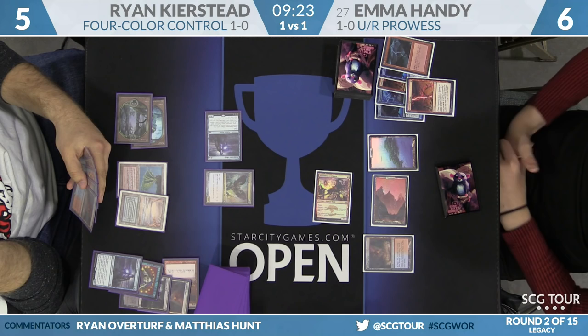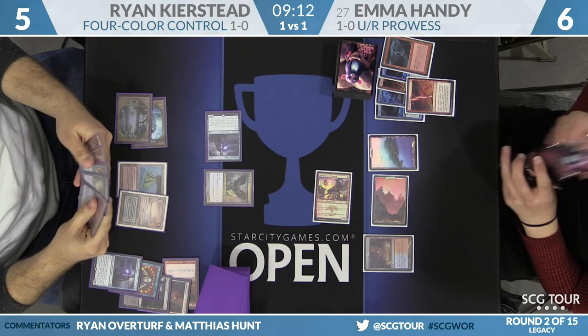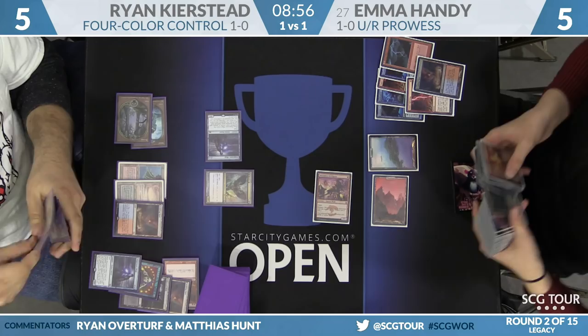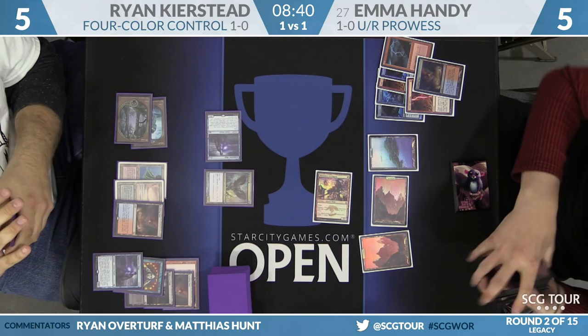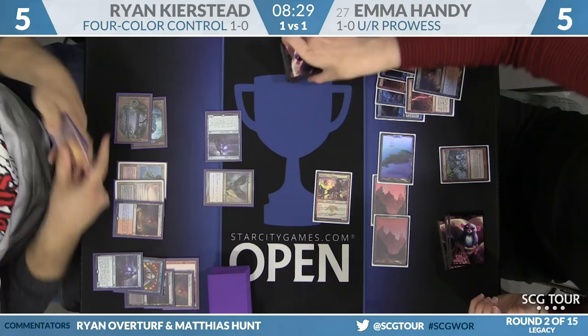There's an Izzet Staticaster in her hand — great here if it wasn't for the Pyroblast Ryan is holding. If she's able to resolve a Brainstorm, she can have as many as three lethal spells from that point just off the mana she already has. Land from Ryan, says go. Emma fetches down to five — five life points each. Strix is always a great blocker, but when your opponent is down to five it becomes a pretty solid aggressive tool. Emma fetches a basic mountain. She knows about Pyroblast and Spell Pierce; she can't respect both and try to play around them both because she'll lose. Price of Progress on end step here.